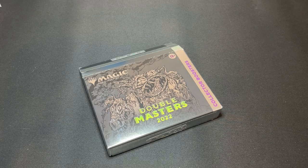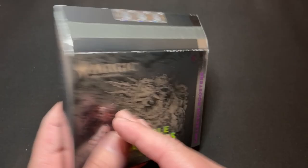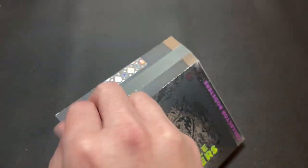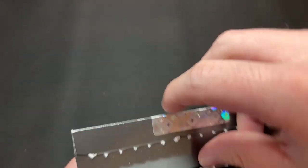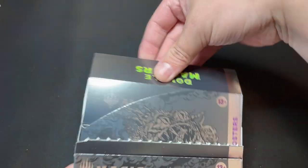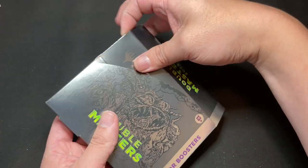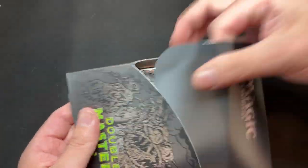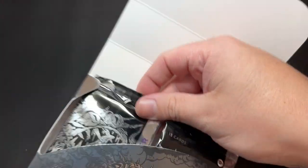Hello everyone and welcome back to Kyoto Wombat. Today I'm going to be opening a collector booster box of Double Masters 2022 — pretty crazy set, lots of cool stuff in it. You get four packs out of these, so let's see what we get. Got that one open. There's a second box — let's get that out of here. We got our four packs: one, two, three, four. Good deal, we're not missing any packs.